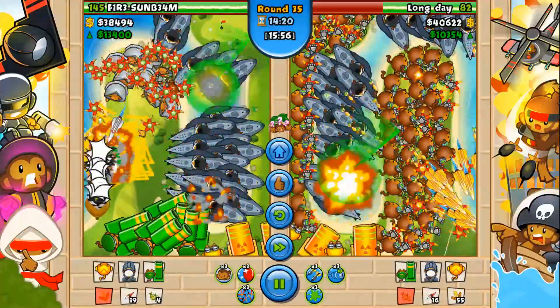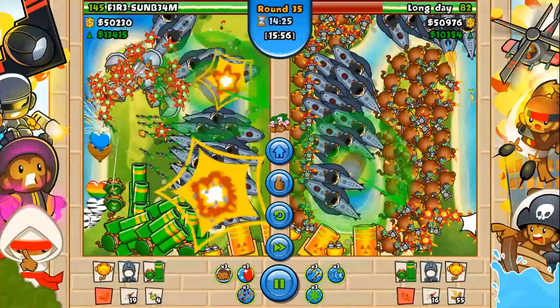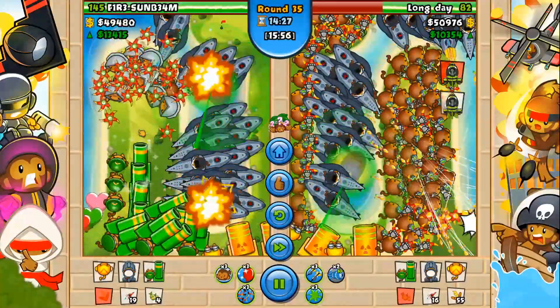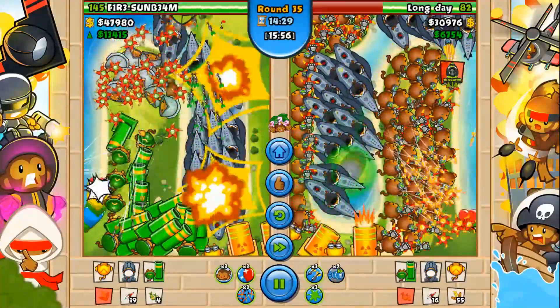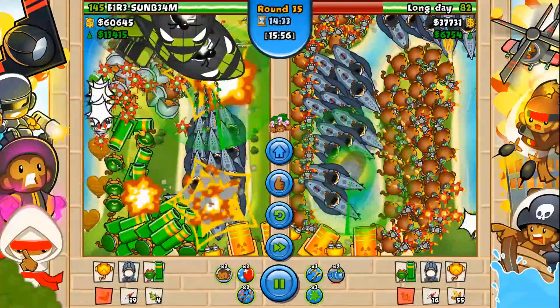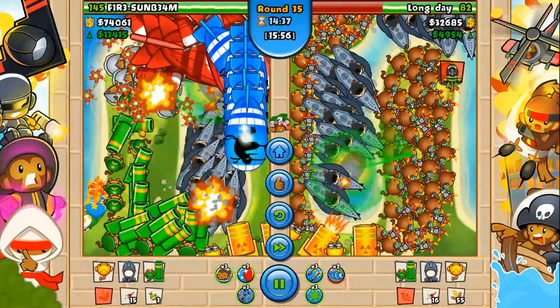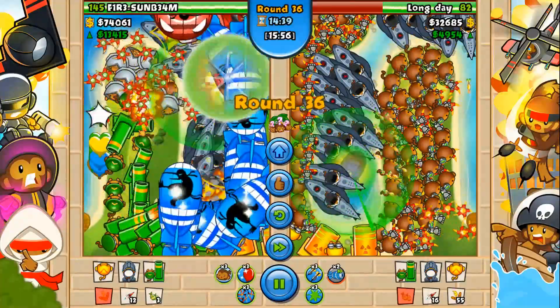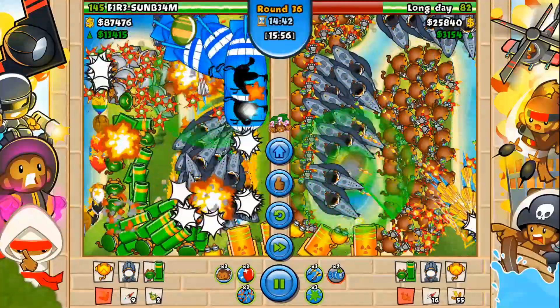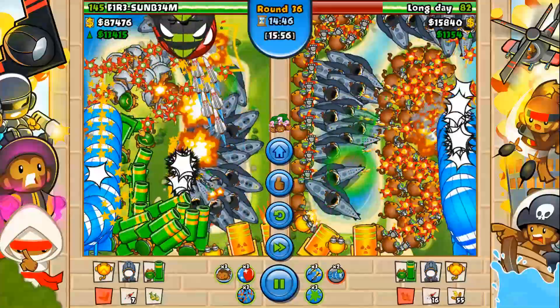The Zomigod rush he sends at me actually doesn't come until a couple rounds later. But he does go ahead and boost some Zomigods - look how fast those Zomigods are, I was terrified. What I do is go ahead and MOAB stall, but the MOAB stall barely did anything - those MOABs were so quick. All I do is just use some first strikes and take them out pretty well.